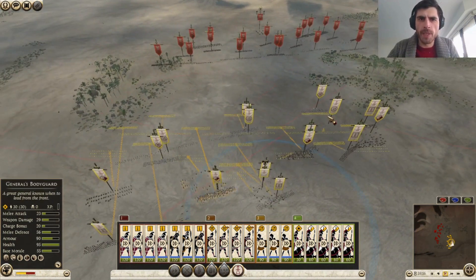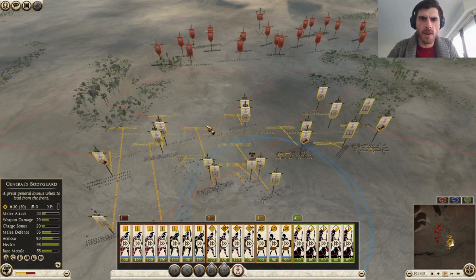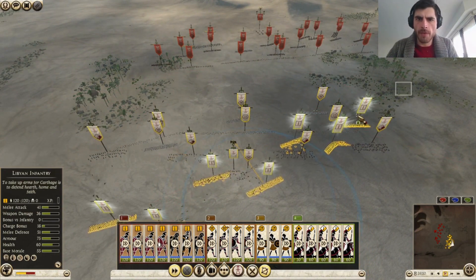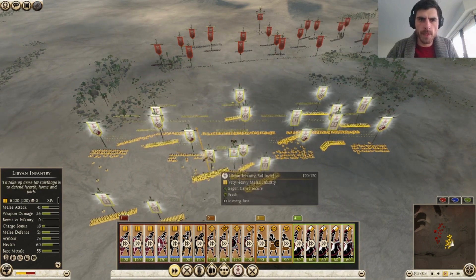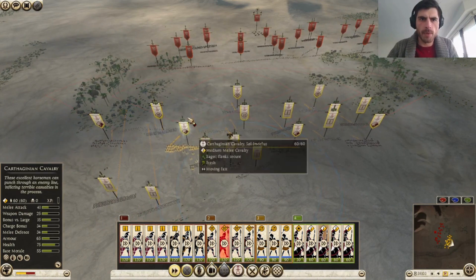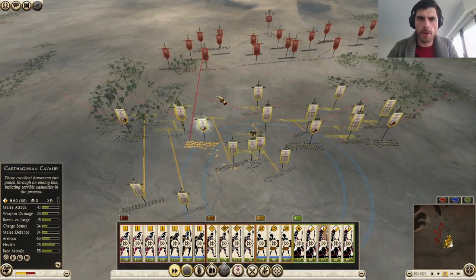Our cavalry does not stand a chance at all. So actually what we're gonna have to do is focus hardcore on their archers — that's exactly what we're gonna do with some fake pressure there.